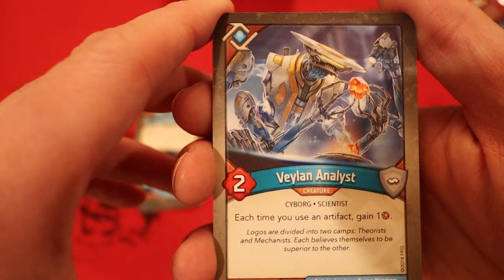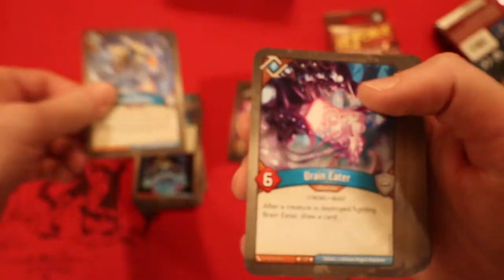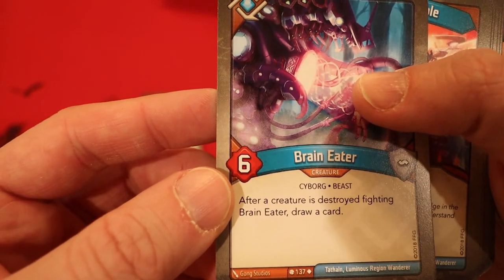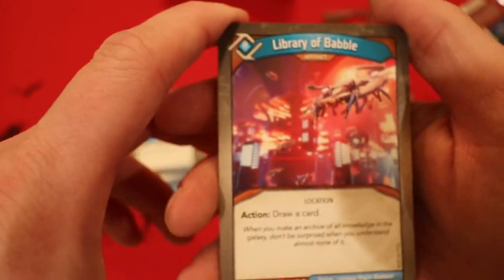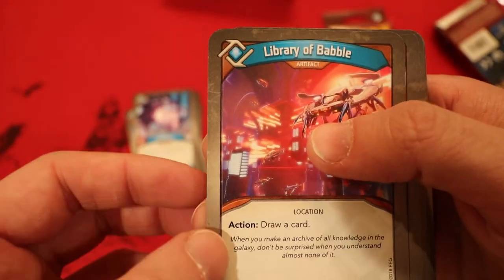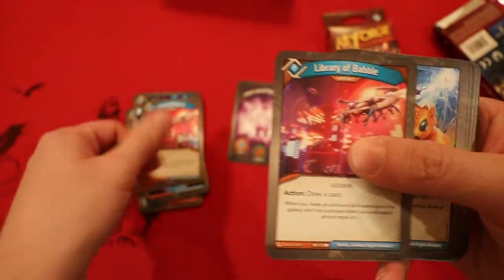This guy has 2 power — each time you use an artifact, you gain an Amber. Braineater: after a creature is destroyed fighting Braineater, you draw a card. That's pretty good and he has a pretty large power for Logos. Library of Babel — excellent card. It's an artifact where you can use your action to draw a card. Two of those.